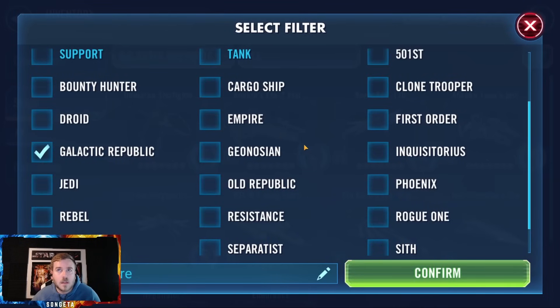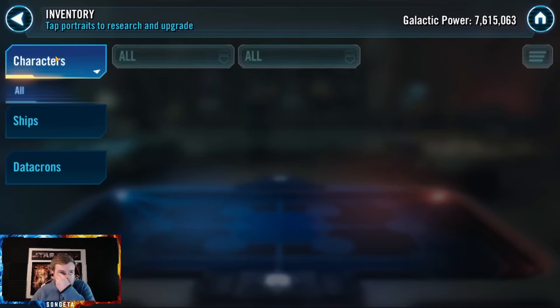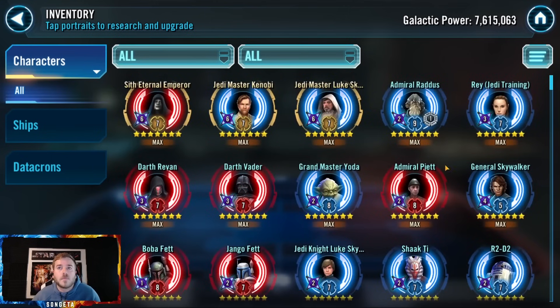They're probably not working on that new ship — they probably don't even have Bad Batch. Let me check First Order — they've got Finalizer at seven stars. The account isn't Sloane yet but they're probably ready to work on Sloane. They have Sith Eternal Emperor, JMK, and Jedi Master Luke — just a fantastic fit for the Lightspeed Bundles. When I see people have three Galactic Legends that aren't Rey or Kylo, those Lightspeed Bundles have just been a jackpot for players like this.